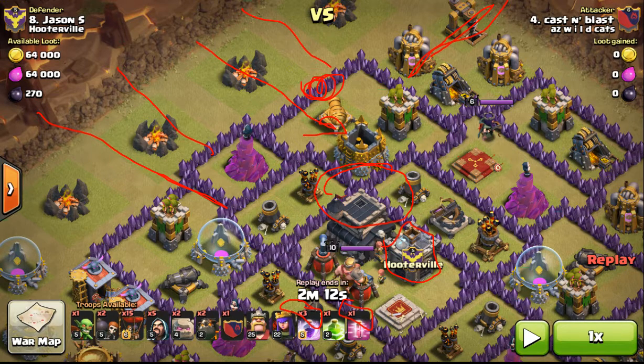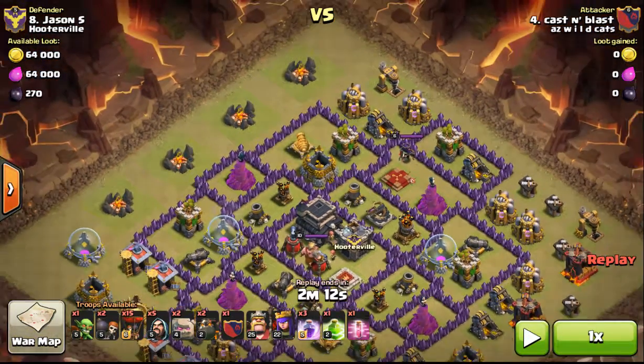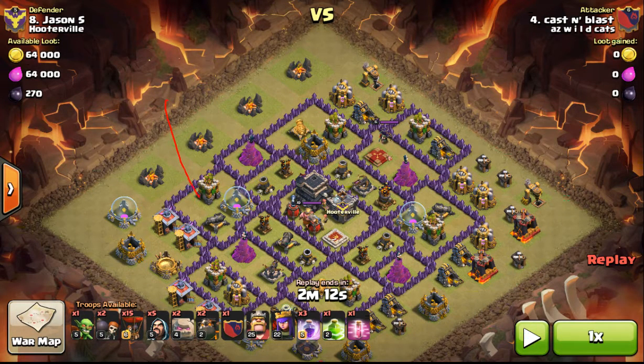I started using this once I got the haste spell. Everyone now, due to the poison spell, is using a drag-loon-valkyrie combo. This CC holds 30 — I believe he uses a drag, a valk, and maybe some archers. So due to the high DPS on the CC, I set a rage for my troops that will take out the queen, and I hope it takes out that air defense and that CC. So once you look at it, I cut my funnel here, bringing my troops in, set a rage to do away with this whole section.